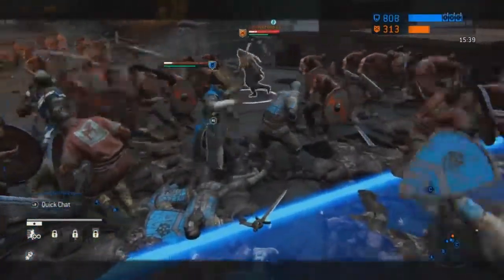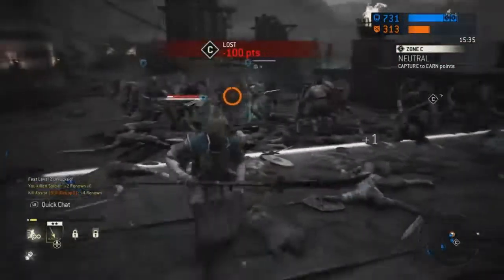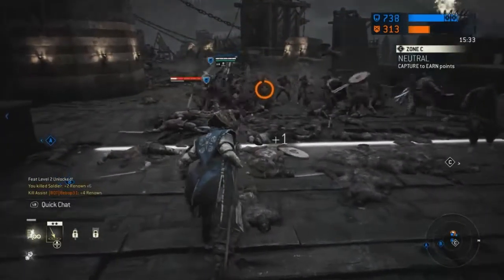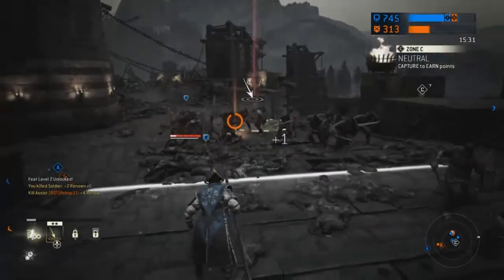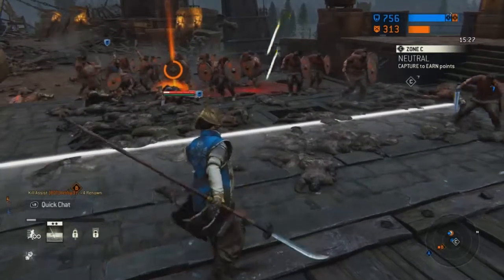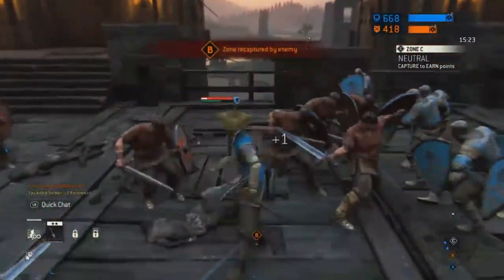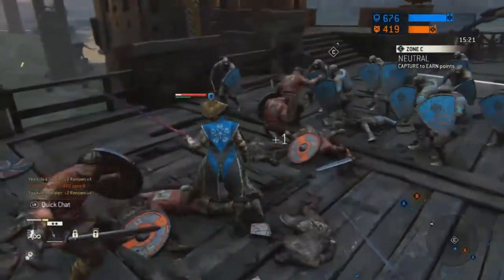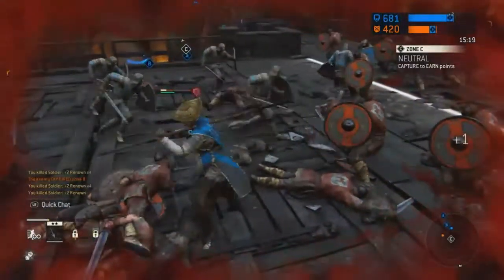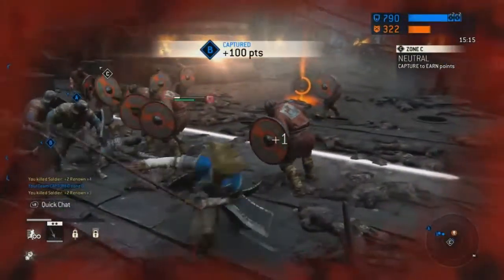Then you have Coiling Slash, which is the same thing only with the heavy attack, and it does not apply bleed. Then you have Hidden Stance — this is pretty interesting and tactical. While you're in guard mode, you can actually hold your stance and hide where you're guarding from your enemy, which is pretty sneaky.